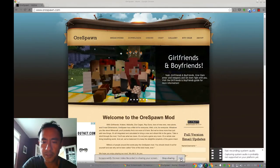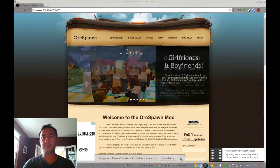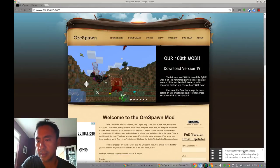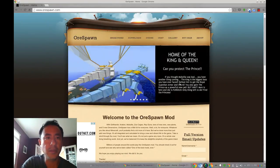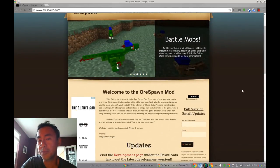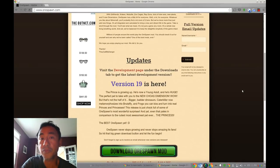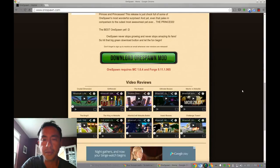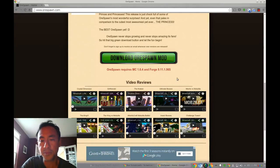Hey guys, I'm going to show you how to install a cool mod called the rSpawn mod. You can go to the website rspawn.com. First of all, this rSpawn mod only works with Minecraft 1.6.4, which is an older version of Minecraft, so you need to create a profile.